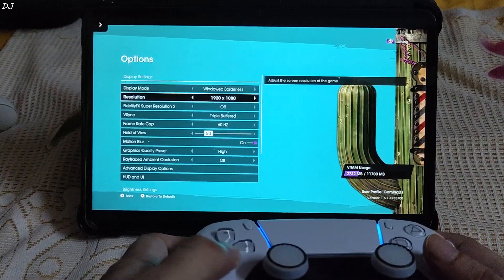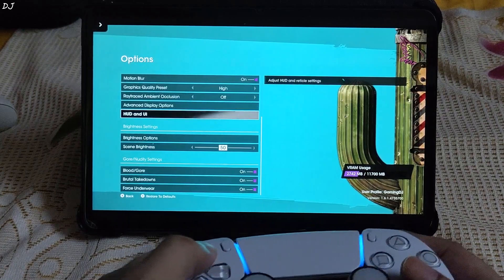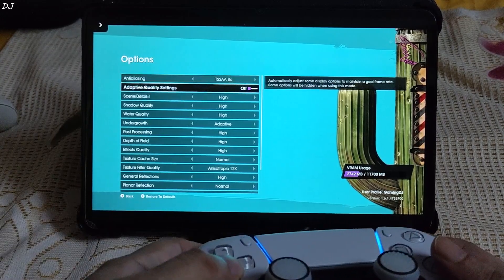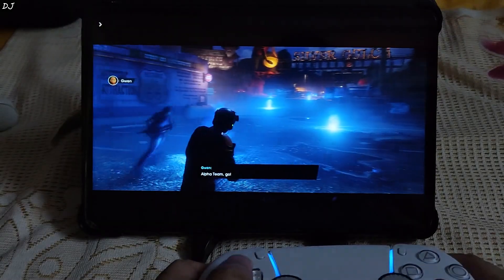In game settings, resolution set to Full HD, preset set to High. Advanced display settings also set to high preset. Start the game.